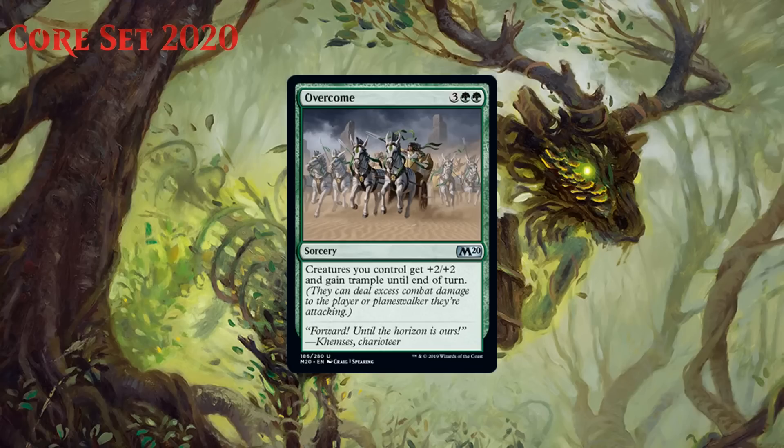Next up we have Overcome, which for three generic and two green is an uncommon sorcery that says creatures you control get +2/+2 and gain trample until end of turn. This isn't quite Overrun, which gives +3/+3 instead, but it is a reasonable facsimile. I think if your deck has at least 15 creatures and it's green, you probably want to play one of these because it can have such a devastating impact on the board. Sometimes people refer to an effect like this as a bomb, but for me a bomb is something that can always help you — this isn't so good unless you have the board to back it up. That said, if you get to the point where casting it is worthwhile, in most cases you're just going to win. I think having one of these in green is always going to be a good plan, but you probably don't want more than one. I'm giving it a C+; the first copy should be pursued accordingly.